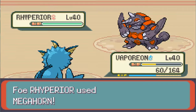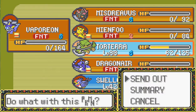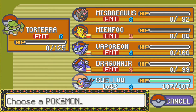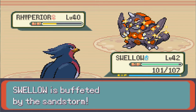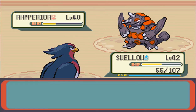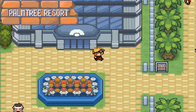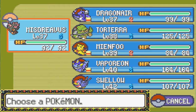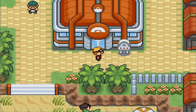Torterra - Earthquake. Megahorn. Is it weak to flying? No, it's resistant to flying. Lovely. We're gonna try Fly anyway. And we're dead. New plan - I'm going to train up until like level 42 or 43 on Vaporeon, Torterra, Dragonair, Meinfoo, and Misdreavus. I'll be right back, see you guys in a second.